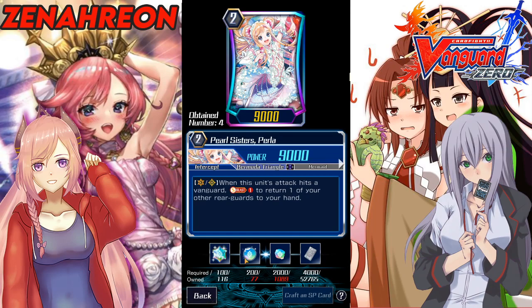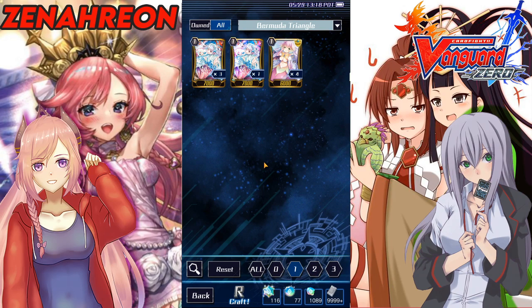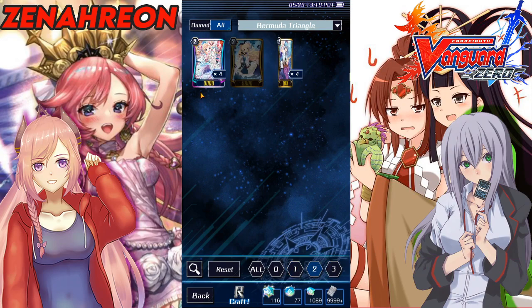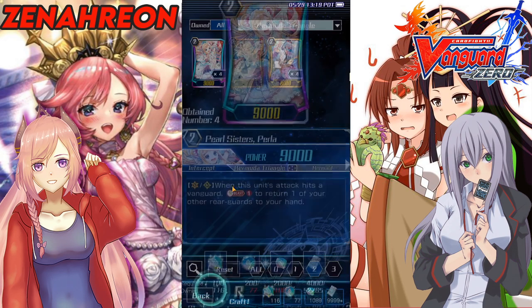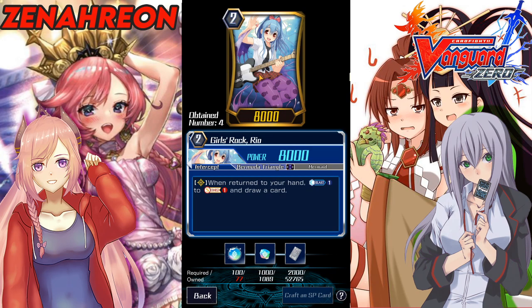You want the sisters. Perla is a Triple Rare so she might be a little more difficult to pull, but you can put money into the materials to start crafting them. It's about to end soon — it's the 29th. I would save my mats and gems if you're only going to play Bermuda. If not, do the character fights with Emmy to get your Double Rare Perlay and Triple Rare Perla.